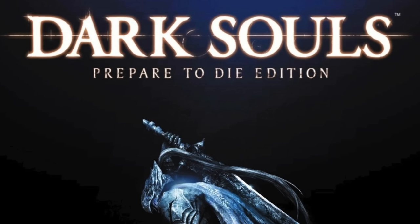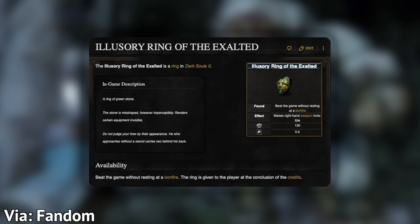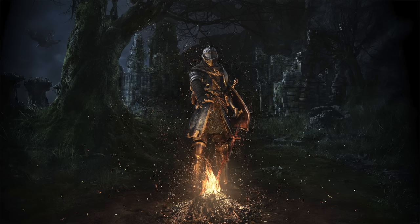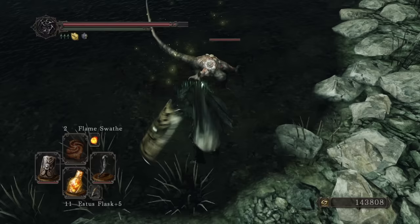To get the Illusory Ring of a Conqueror, you have to beat the game without dying — once — in a game where the tagline is 'prepare to die.' And you're not getting around it with a Ring of Life Protection; that counts too. Getting the Illusory Ring of the Exalted is no easier: you have to get through the entire game without resting at a bonfire a single time. You can light them, but if you save even once, it's over — no ring for you.